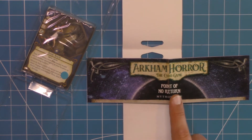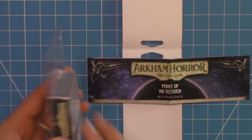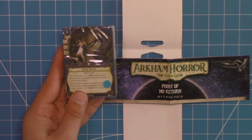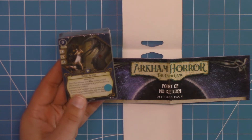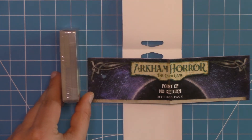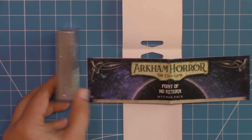I will open it up because I want to be able to show you some of this, but I don't want to potentially spoil anything for you. And then we have the cards with our classic blue dot right there to let us know these are the English ones. We can see we have so many cards right there.